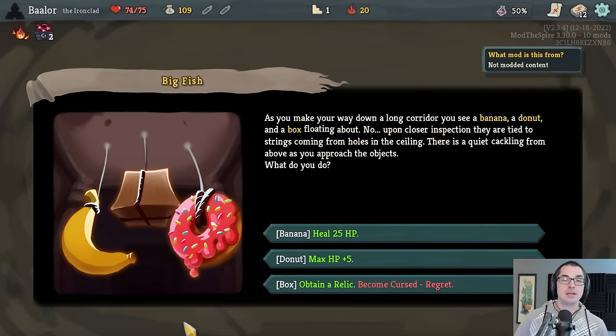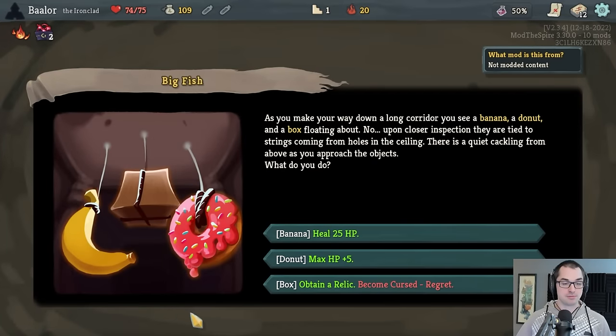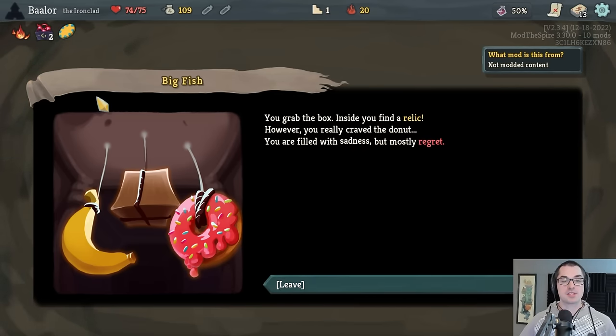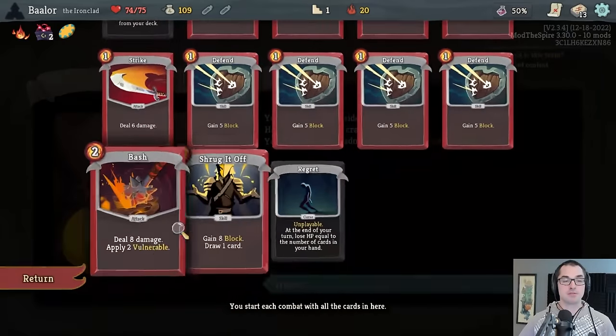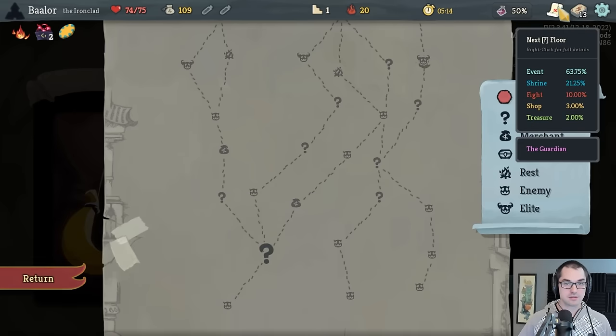You should only consider taking the curse if you have the Omomori, which blocks the curse entirely, or another relic that interacts with curses — like Duvu Doll for strength — though that could still not be worth it. If you have a guaranteed curse removal like a Peace Pipe, it might be worth considering, but I'd still advise removing something else if possible. The game even tells you you've made the wrong choice: 'You grab the box. Inside you find a relic. However, you really crave the donut. You're filled with sadness, but mostly regret.' My advice: take the heal if you need it, otherwise take the donut — don't fall for that trap.